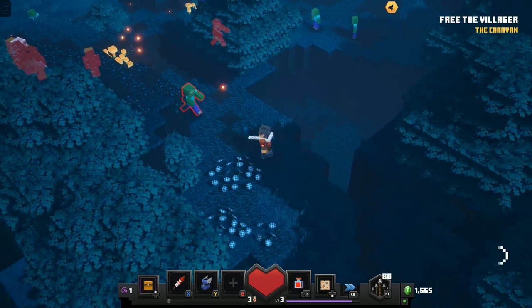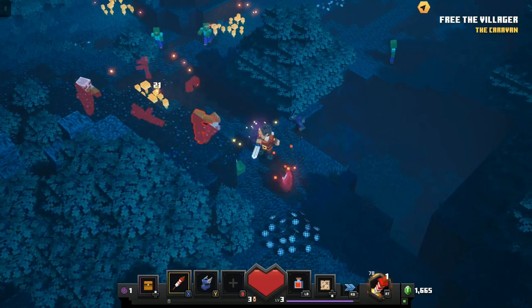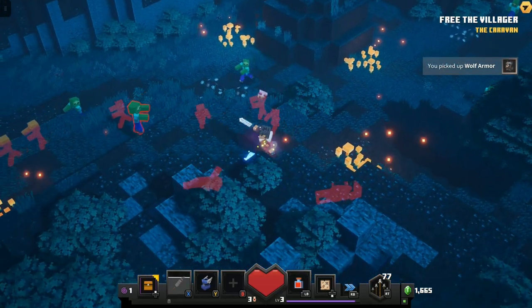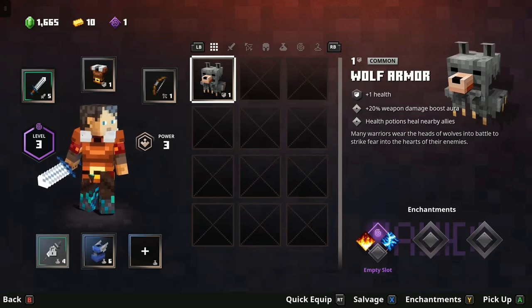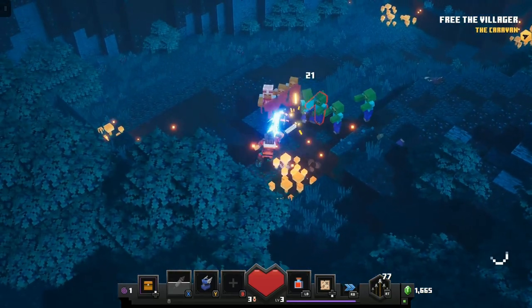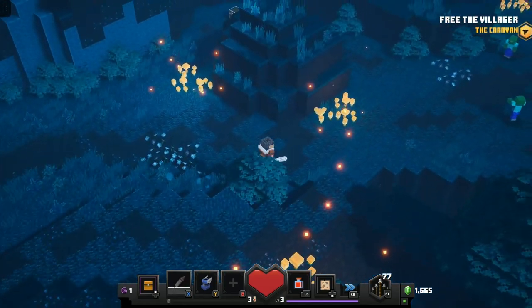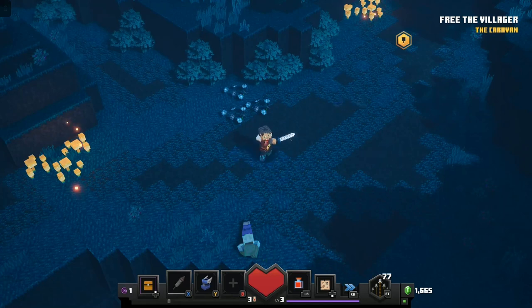So let's do a fire arrow here, a regular arrow, right trigger. Don't need to eat that apple yet. That's the firework arrow. So I picked up wolf armor, let's check that out. Plus one health, twenty. I don't think I need that, I think this is better. So just hit A, smash all the enemies. That's the howl emote.